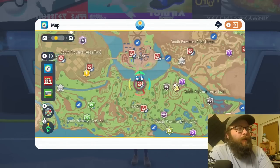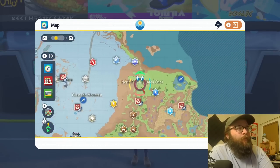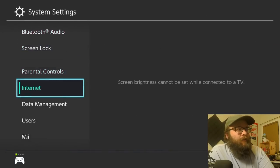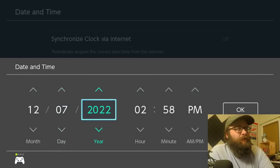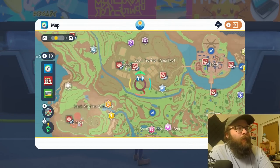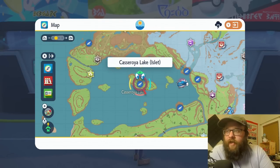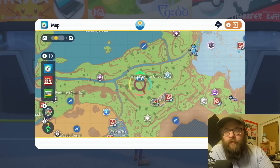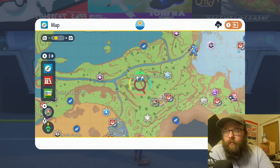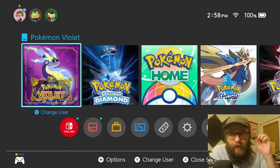Let's say you wanted to farm ghost type shards — you only have three ghost type raids on the entire map, which would be really bad. So what do you do? You can leave your map open, press Home, go into your system menu, head down to System, and just move the date forward by a single day. When you pop back into the game, the raids will refresh. You'd just keep re-rolling the map until you got one that was really good for the type you wanted. Step one: figure out what sandwich to make. Step two: set up the map with a lot of raids for that type. Then reset the date back so it doesn't update when you boot the game.